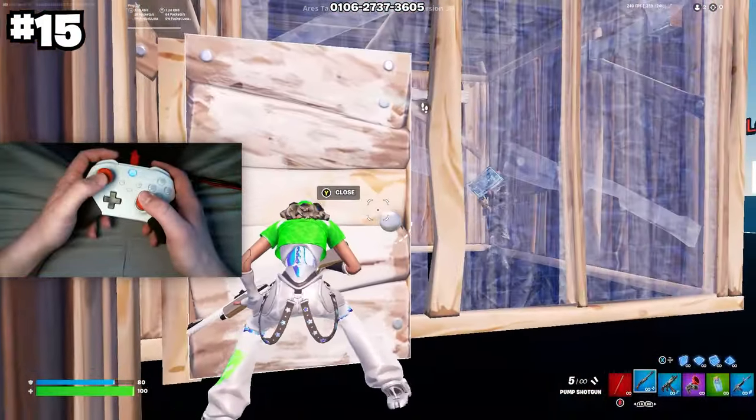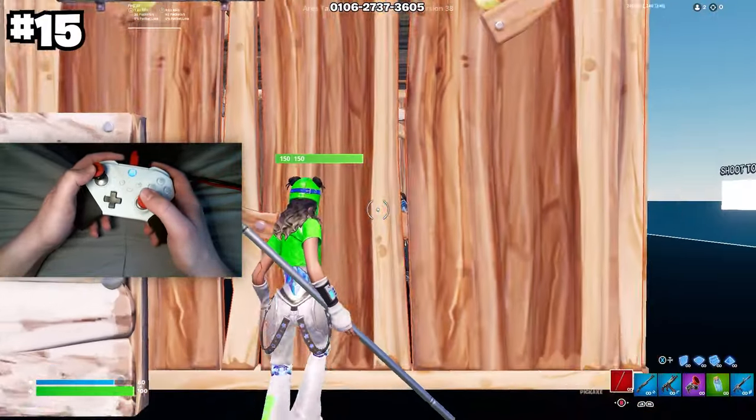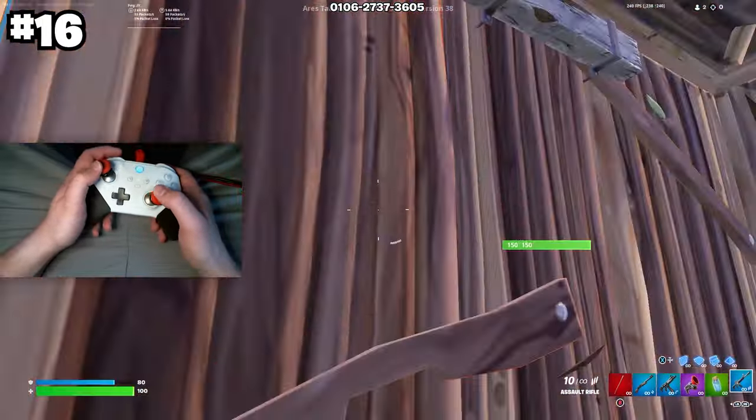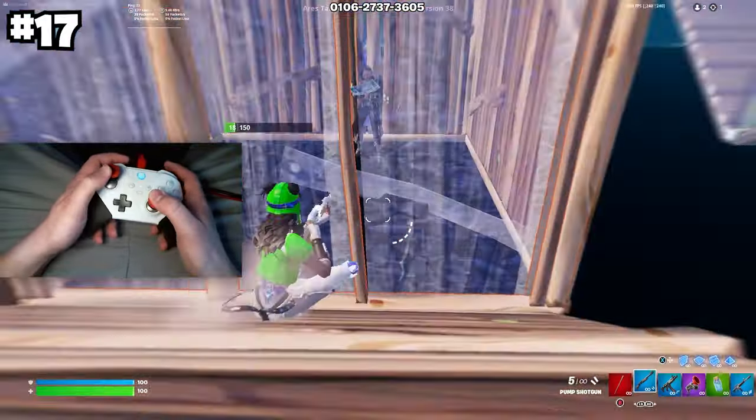You can also phase into your opponent's box by editing a door and swinging your pickaxe — you'll instantly be able to walk through. You can also phase in by spraying all the way up and getting a new element, or by using a slide phase into their box.